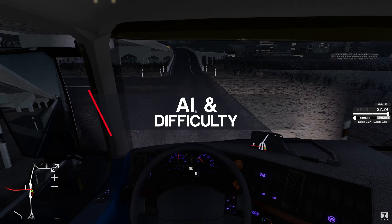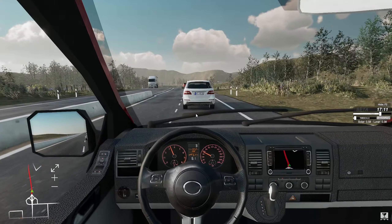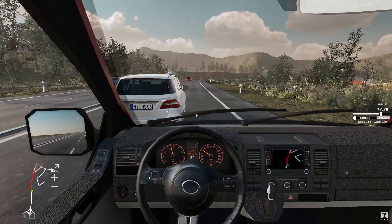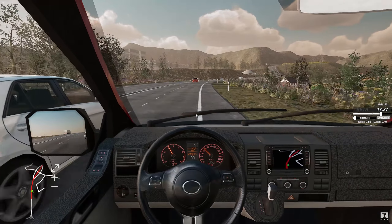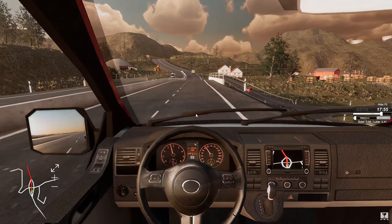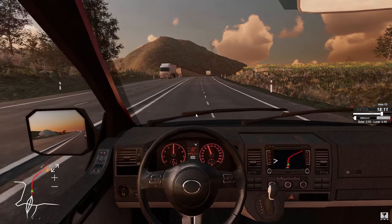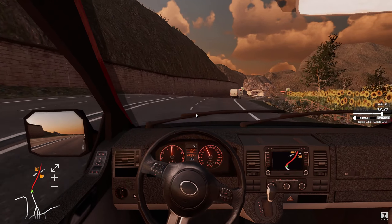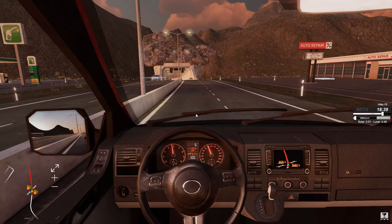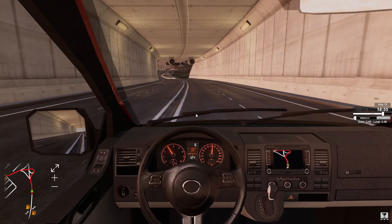Where this game really does excel is in the physics and realism department — though bear with me, because it's not all good news. I personally really quite like the way the AI vehicles behave in some circumstances. They can accelerate much quicker than you, which makes sense because a car without a trailer should be able to do that. They're rather unpredictable — sometimes weaving around the road, sometimes in the middle of two lanes. I kind of like that unpredictability. I'm not a big fan of all AI vehicles behaving exactly the same way and giving you the space you need whenever you need it. In pretty much all other senses though, they're very unpolished — I've seen trucks bouncing, vans flying, and they will drive into you in various ways.